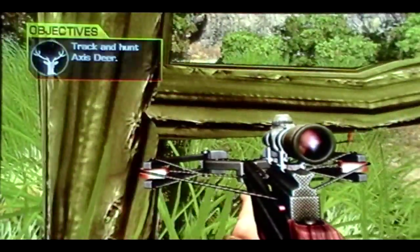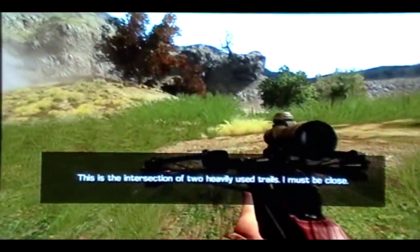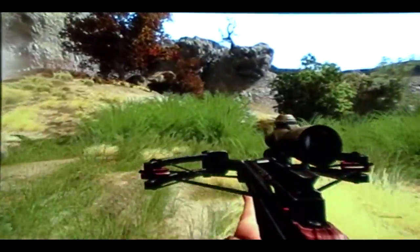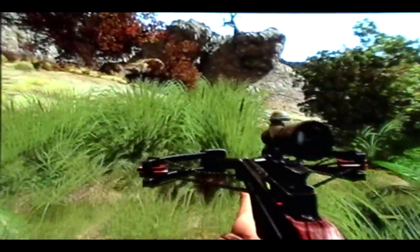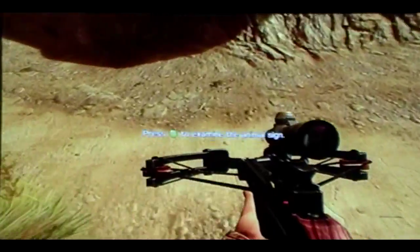For the next tracks, for the next animal, go to this cactus, face that tree on the hill right there, and just walk straight. You'll actually walk across both tracks — the first ones are right here. Make sure you're still facing that tree and just continue walking straight. As long as you're facing that tree up on the ridge, you should walk right into the second set of animal tracks.